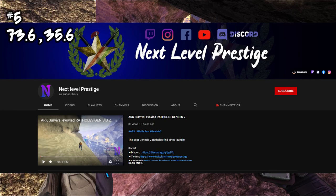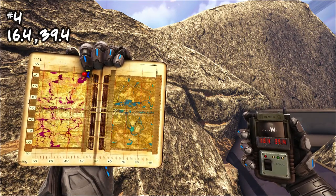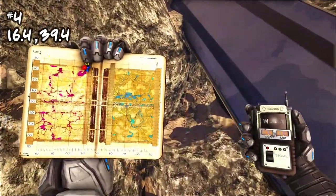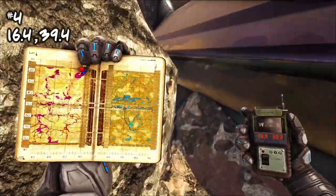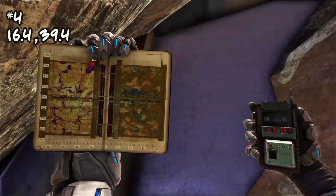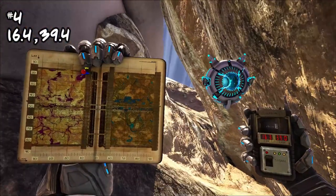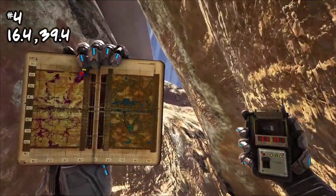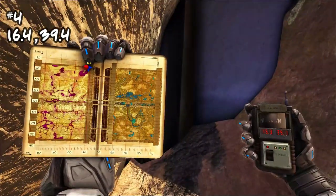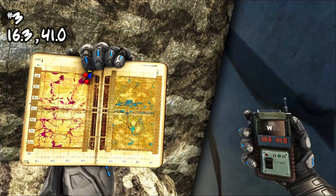Coming in at number four, this one's gonna be located at 16.4, 39.4, at the very top right-hand portion of the purple zone. This one is really nice — a little bit smaller than some of the others, but it's also tucked way back. It's at the very edge of the map with no real resources nearby, so there's no real reason for somebody to come back here. If you're just looking to get started and need a solo spot or a place for a prefabricated base, this is probably one of the better spots.